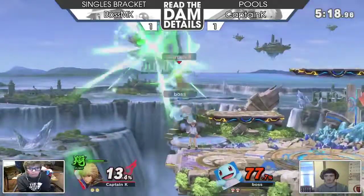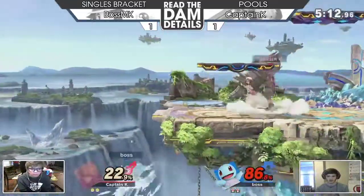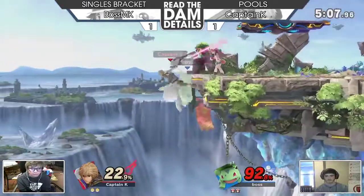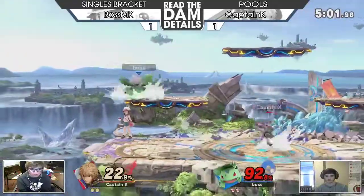He lost his jump there — I was scared he was gonna buffer an air dodge. Getting the very last hit of Nair on that one. Can't let this stock slip away from him. It's gonna be very important to keep Shulk at bay and keep his head in this game.